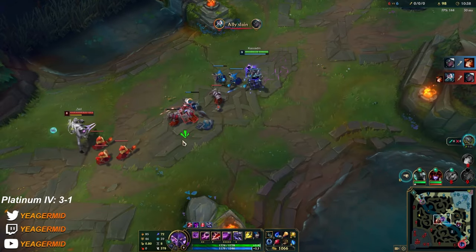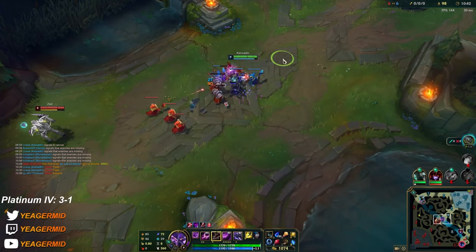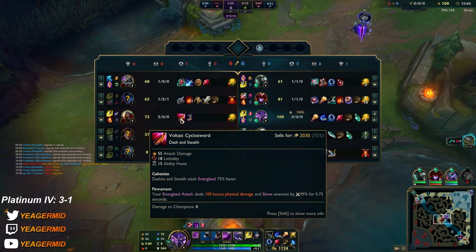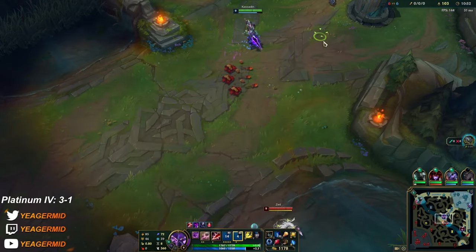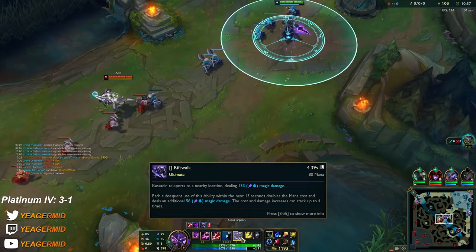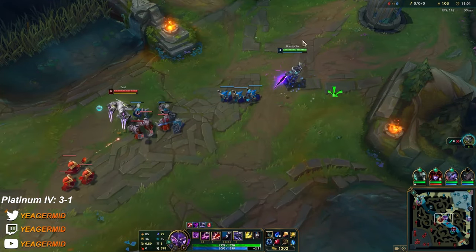Zilean is going to scale up really nicely. Do not ult in if Zed has his ult available — if you ult in he's going to ult you and you will not be able to get out. This item also slows so you are not escaping. It's 4.3 seconds — that's more than enough time for him to get everything off onto you.